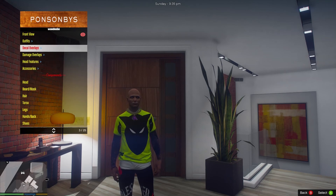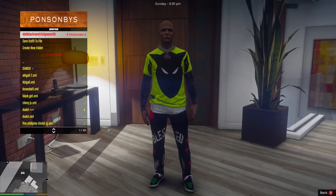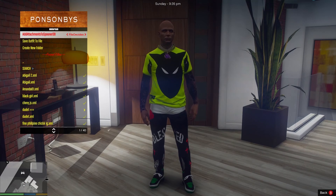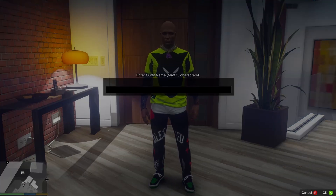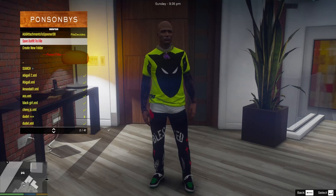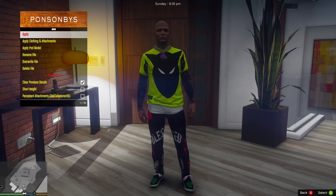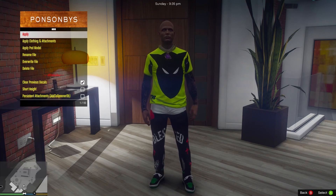So once you're done with your guy or girl, you're going to go to outfits. In order to save this, please pay attention. You're going to go to save outfit to file. You're going to name him. I'm going to name him — alright. And there he is. When I hit apply, there he is. Please follow these directions.